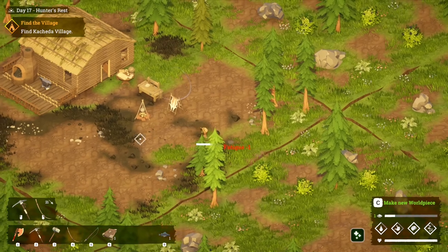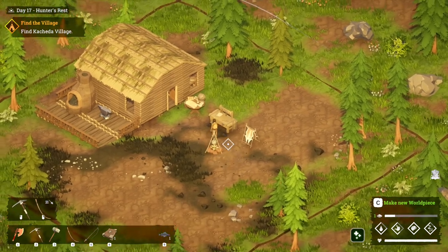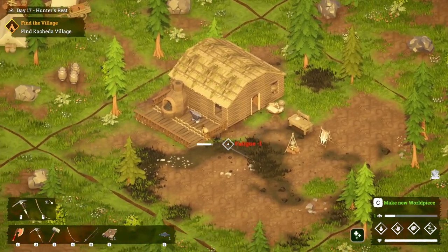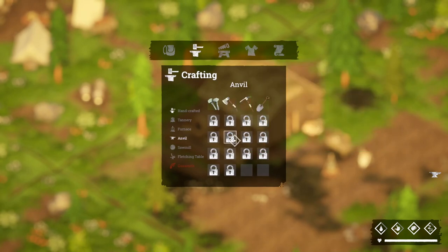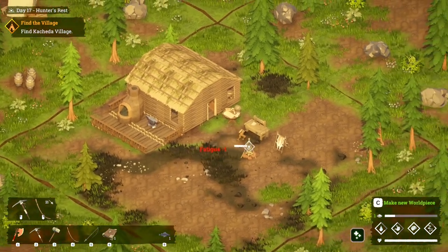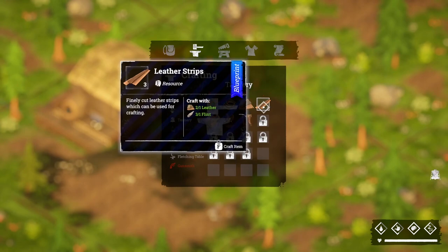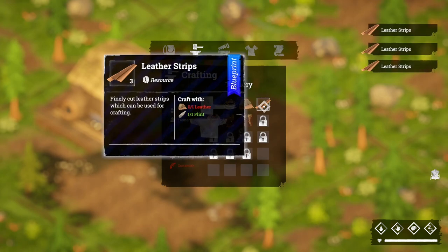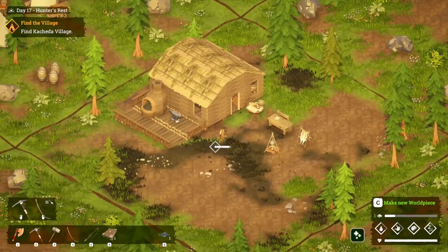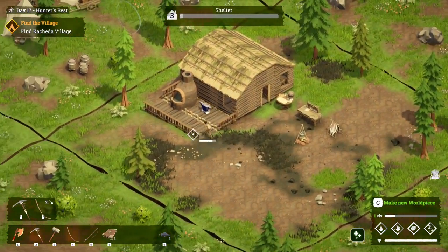I'm just wondering whether we should make the axe and everything now — there's no reason not to. I need leather strips and tin ingots. I've got two pieces of leather — let's do that. And then if we switch this thing, make sure that's switched on to the right one. Yeah, that's pretty good.